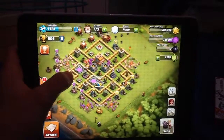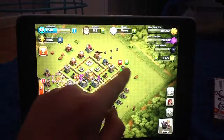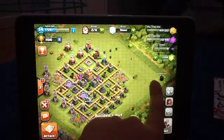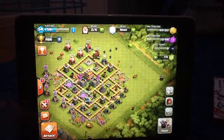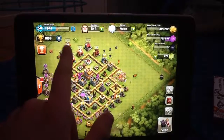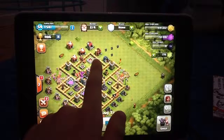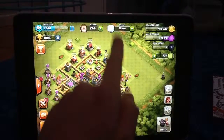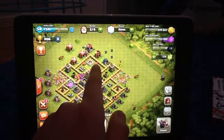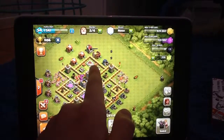So I have the Barbarian King and now we're gonna get the fourth builder. Fourth builder, here I come — one, two, three. Now I have four builders and the Barbarian King. Now we're gonna put the bombs and spring traps back on the same place — spring trap here, bomb here, and another bomb there.